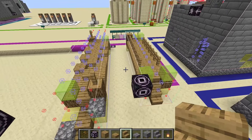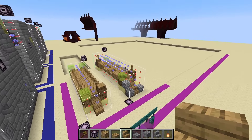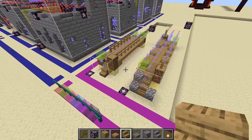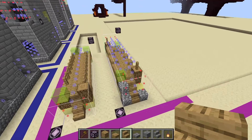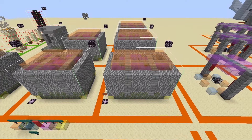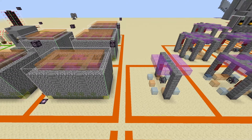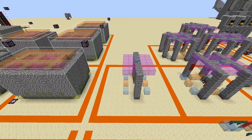Each color just represents a specific type of post processing we want to do on that block. As an example, take the yellow stained glass — this will be used as dynamically generated legs, meaning supports that go all the way to the ocean floor so that the bridge doesn't float. I'm not going to go over every type of processor because there will probably be quite a lot by the end of this video. But if that's something you're interested in learning about, let me know in the comments below.